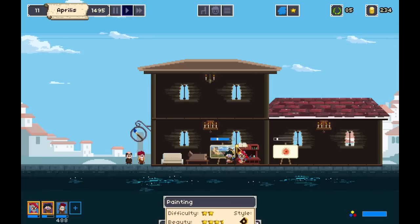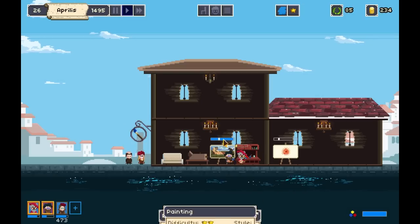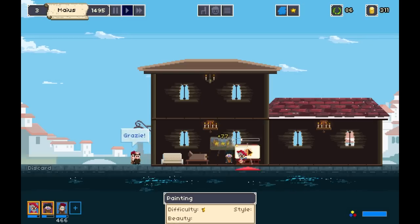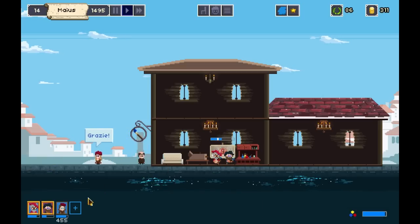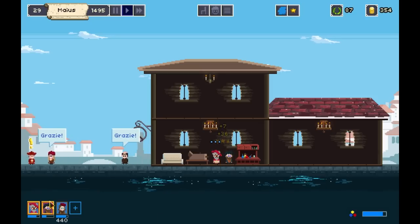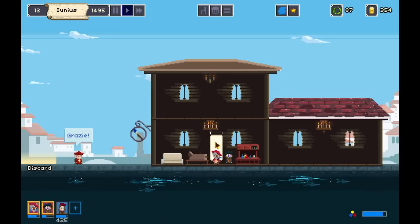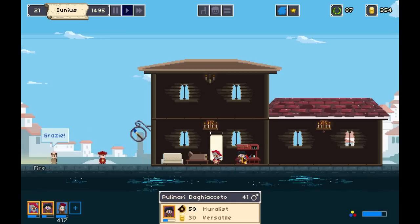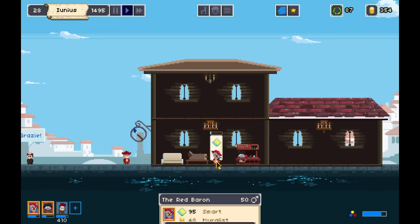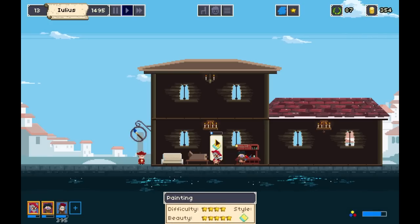I'm also going to be doing a video series on Renaissance art styles and stuff like that when I have a little bit more free time — probably in a couple of days. Once I get up to 500 gold we can actually hire another apprentice, which is good because the Red Baron is starting to get old. I think he can do this one — he's got a 95 skill so he can handle up to 4-star challenges. For 5-star you want about 100 though.